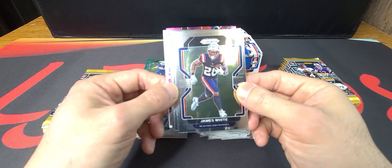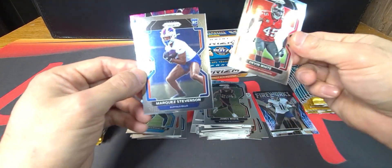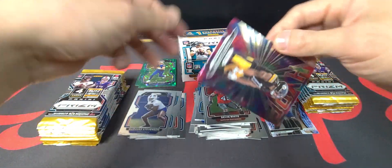Another insert in the back here with another security tag. James White, Devin White, Marquez Stevenson rookie, and Chase Claypool on the Hype insert.